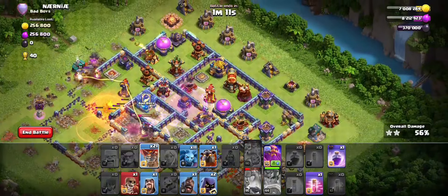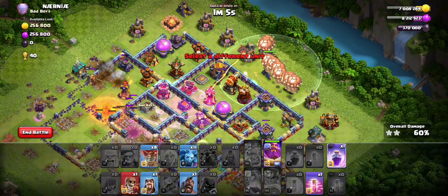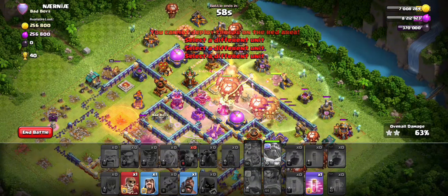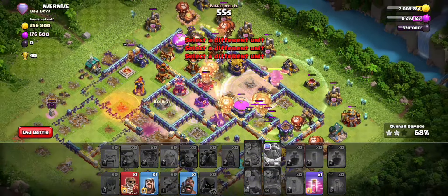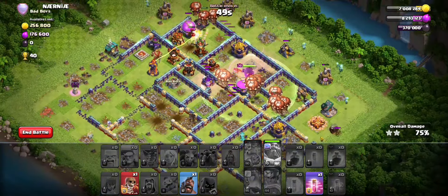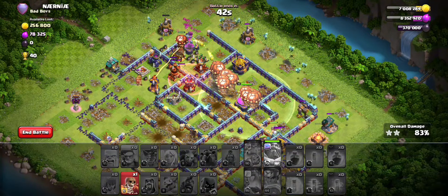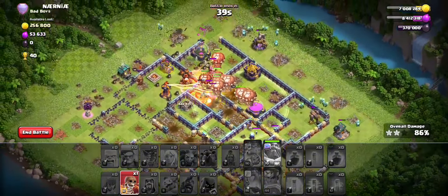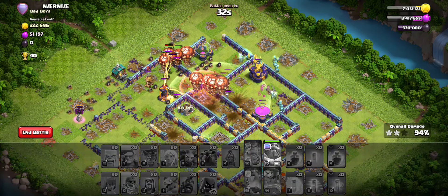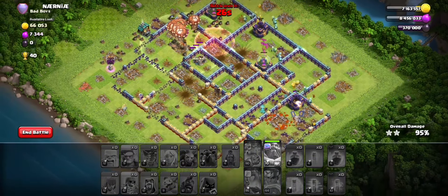Now we can go with the lalo, going into the last section just like this. Go with some headhunters, rage, warden ability, and that should be it. This base is not hard - it's simple. Use this approach and it should work. Remember: charge the queen into the side of the base where the merge cannons are, going into the core. Use the flinger on the flank to clear that flank, use the king for the tunnel, send the RC to the build-outs with the monolith, freeze the monolith when the fox comes out of invis, then start lalo with headhunters and warden ability.